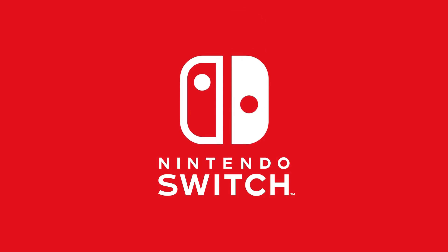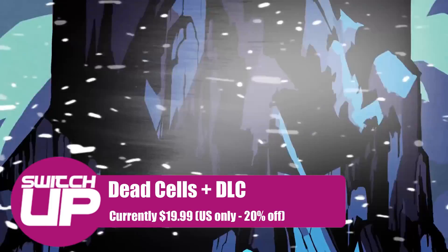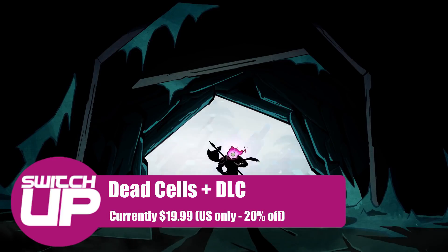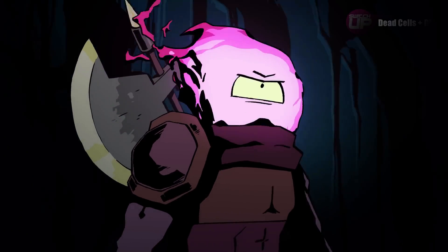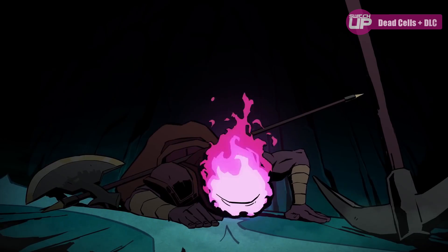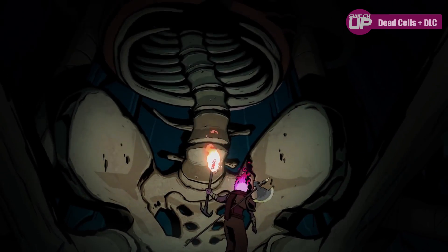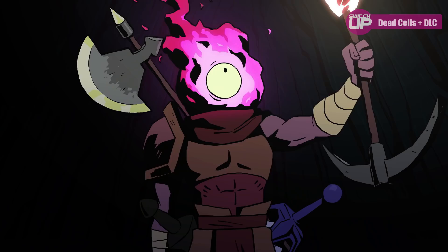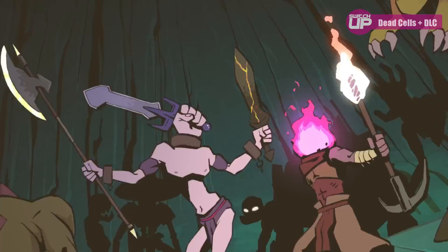The first game is Dead Cells, which also includes the Rise of the Giant DLC, which added a few new boss fights and some new areas. What I liked most about this Roguevania, as it calls itself, is the weapon system which is split into three categories. These are colour coordinated and mean that you can deck out your builds for each run based around these. There's an excellent non-linear progression system so you can take different routes each time to keep it fresh. An excellent game and definitely worth picking up.